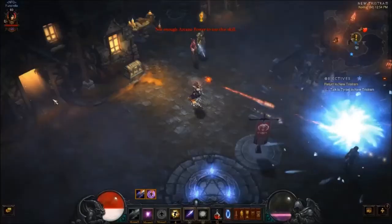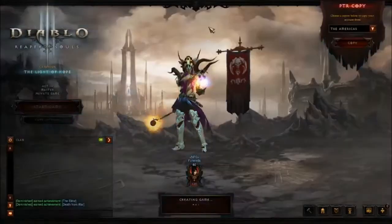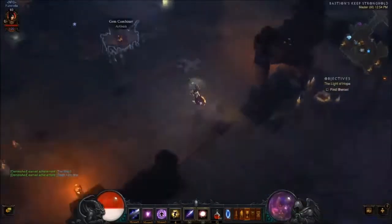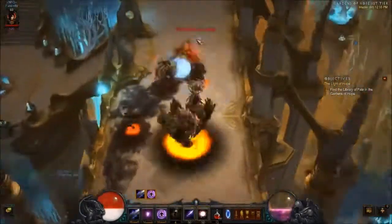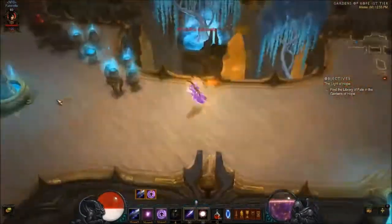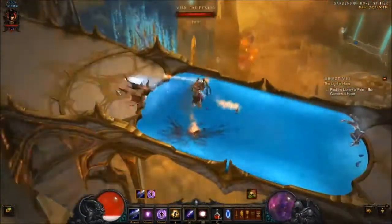Once I've gone through and spent all my points, I go to the quest — make sure it's the same picture as it should be, which is Free Oriel. I regen my weapon, head off to the festival, then off to the Gardens of Hope first, and kill the first couple of mobs.